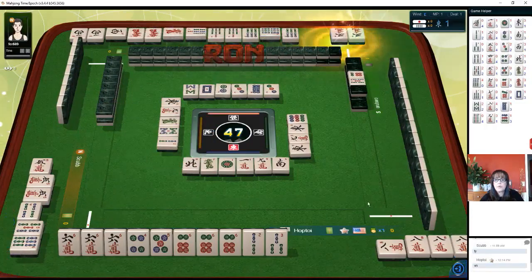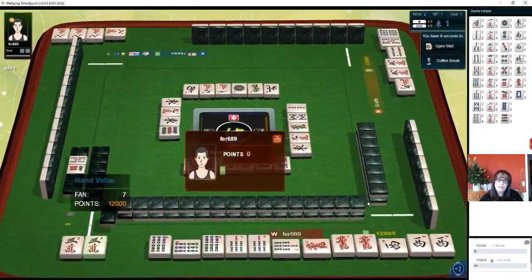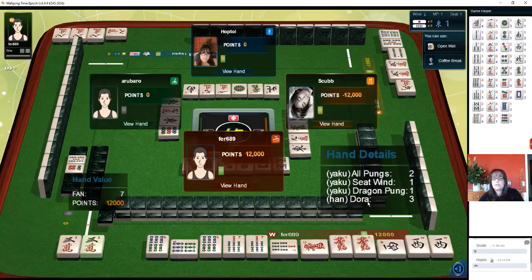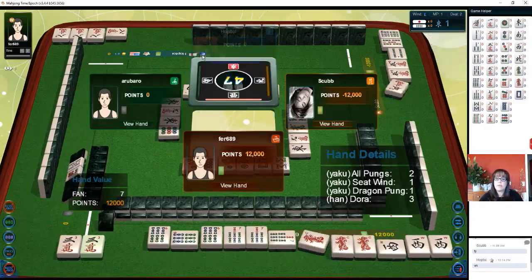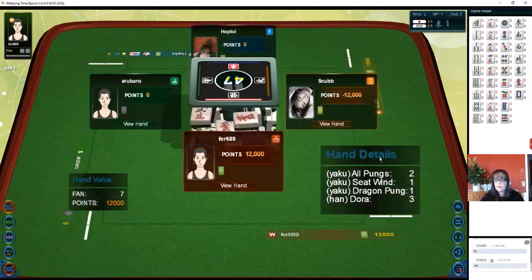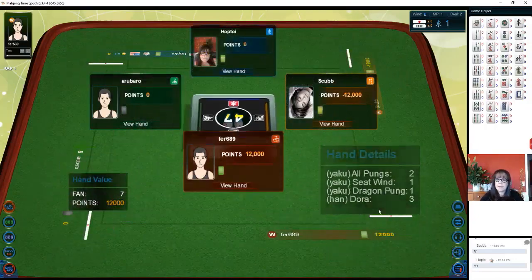We got a ron — and I gave them dora. Oh, and they've got — is that hanamon? Seven han or han-seven — oh dora. They were ready to win. Ouch! All right, next game.